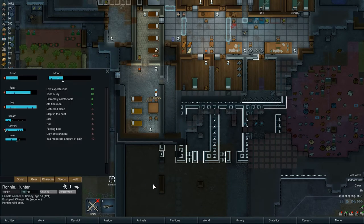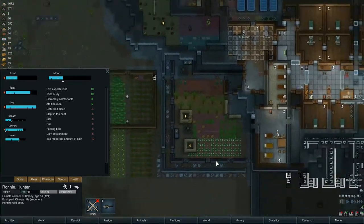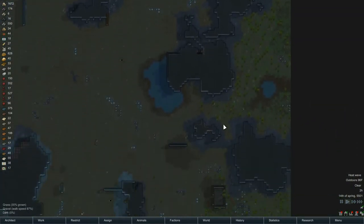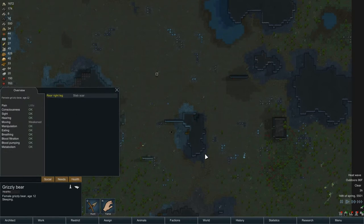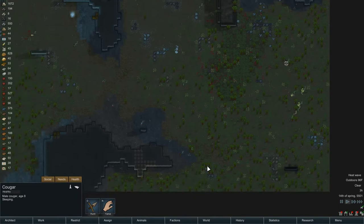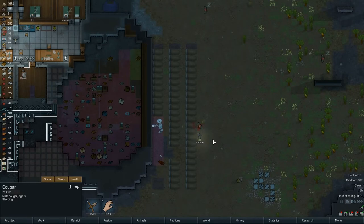Ronnie is out hunting. Before you do that — you're fine, you'll hunt, bring back your first animal, and then get a good meal. Now I haven't done a predator check. How are we doing out here? There's a grizzly bear — female, 12 years old, not going to eat for a while, just has an old scar. Last I remembered the cougar was over here — male, 8 years old, ready to eat soon. Ronnie's got a charge rifle.